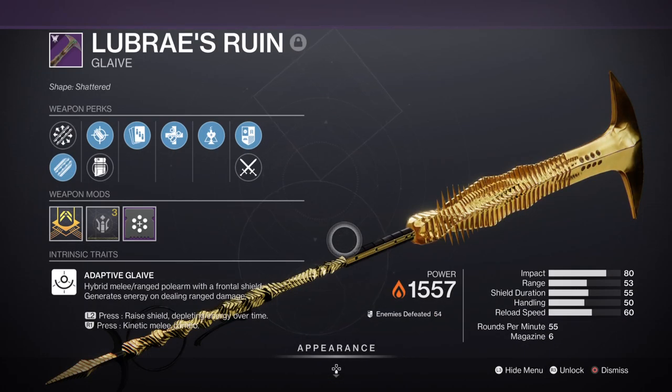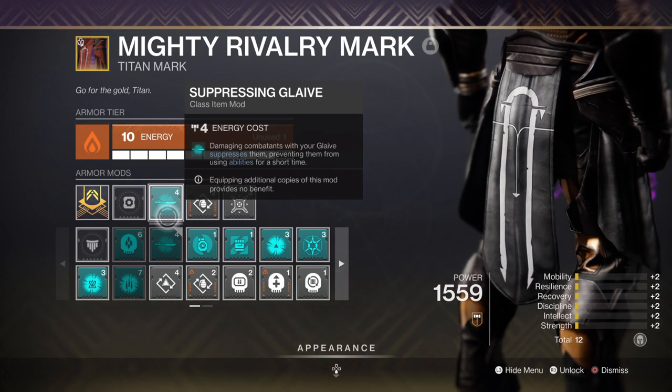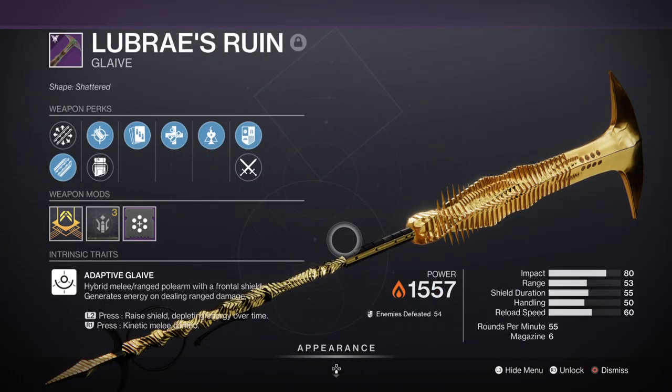For a secondary we have a Glaive with Sleight of Hand and Unrelenting — although Unrelenting is more favourable, I'd recommend trying to get a version with the Immovable Object perk instead. The idea of this weapon is to make the suppression effect even more chaotic against powerful combatants via the Suppressing Glaive mod, stopping enemies in their tracks while we wail into them. This is useful against mini-bosses as they can be affected by suppression effects, creating a large opening for you and your team.